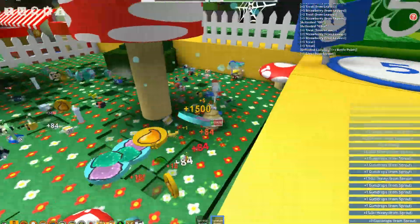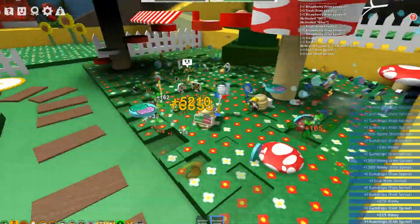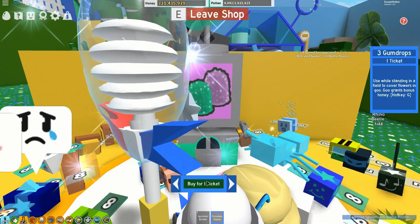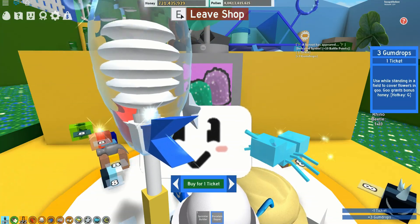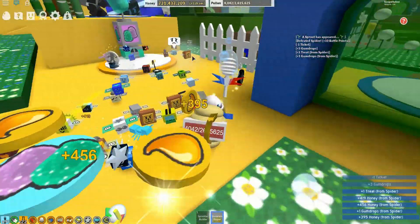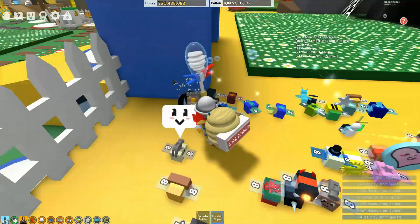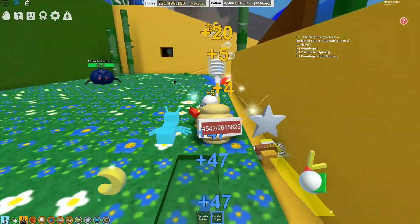That's probably the best way to collect gumdrops quickly. But if you have a shortfall, you can always come across to the gumdrop shop. If we open up the shop, we can see that for one ticket you can get three gumdrops. So once you've got enough gumdrops - you'll need two and a half thousand - then you want to head back over to that bee.